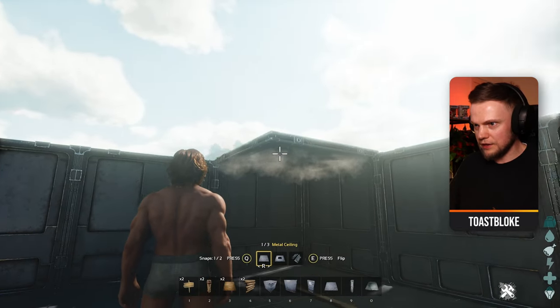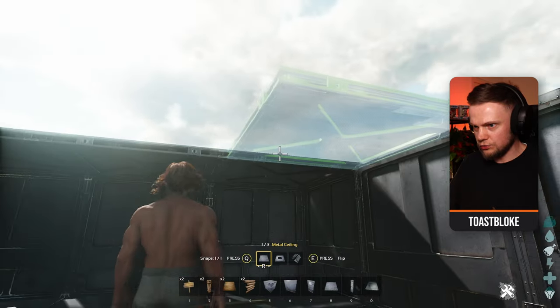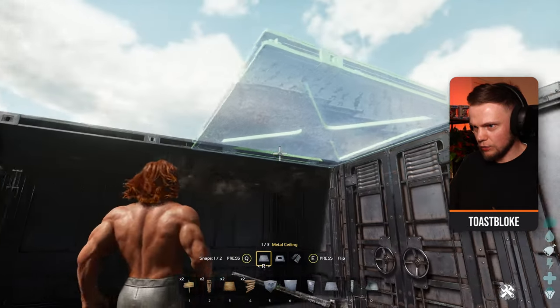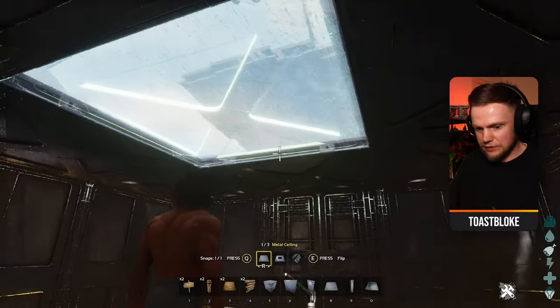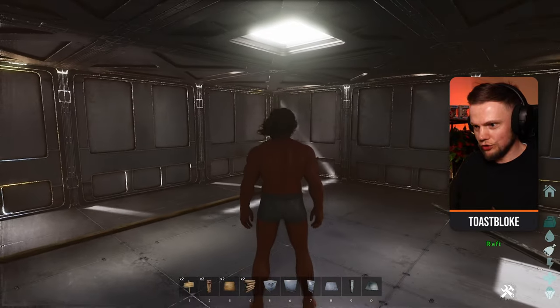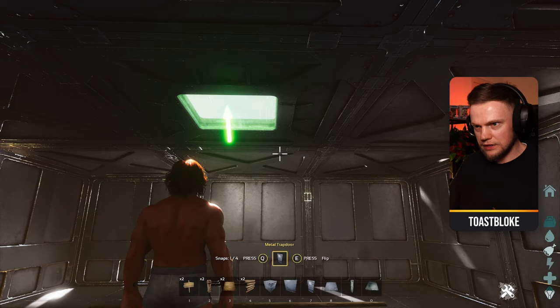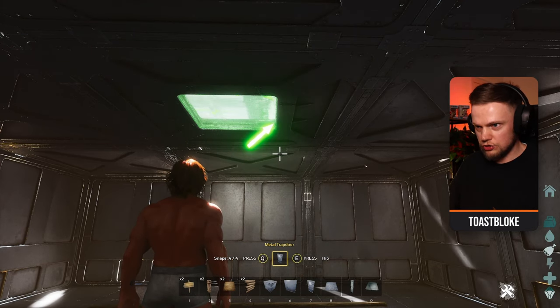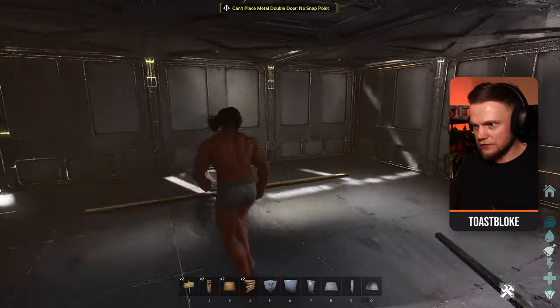We then want our ceilings on top. It's easier if you look at the ceiling on the side you want to snap to, to get them all to snap — make sure they're all connected. In the middle we're going to put a hatch frame, and just like with the door, get the hatch door in. I want it to hinge there, so I'm going to put my ladder that way.